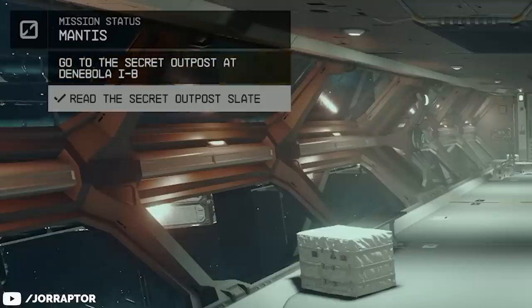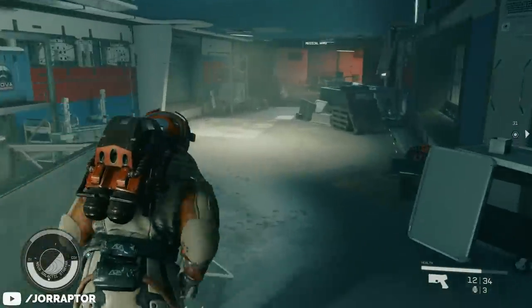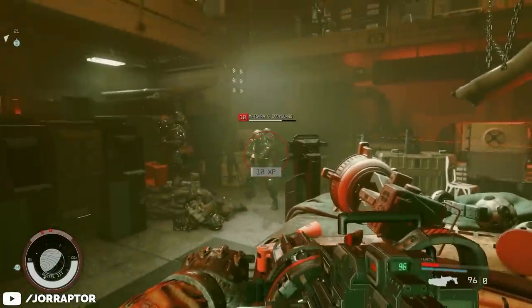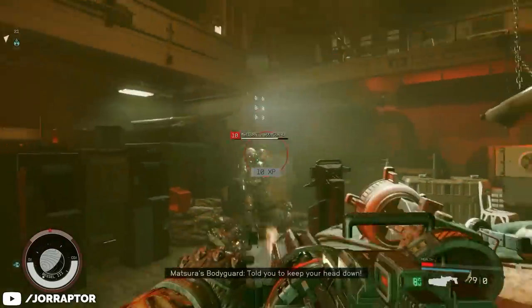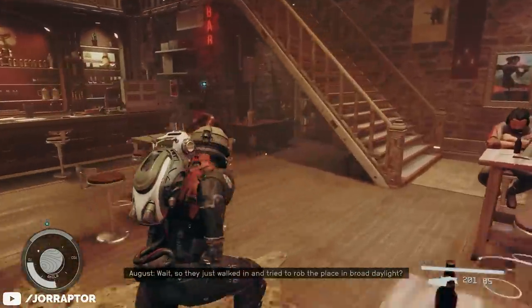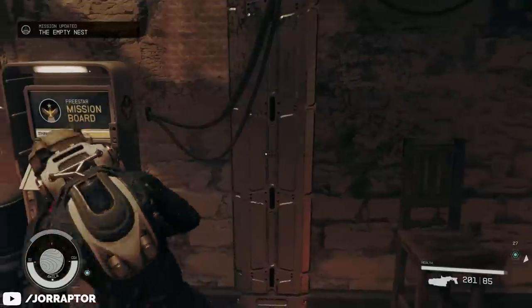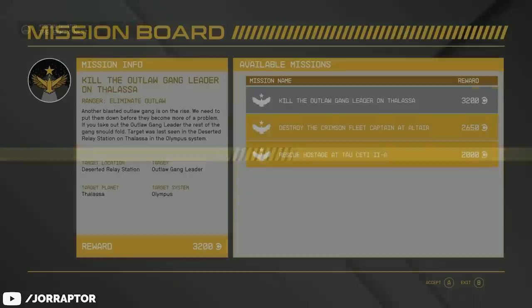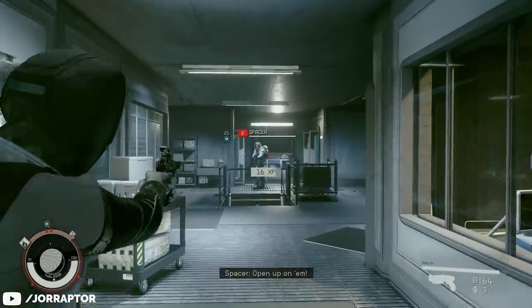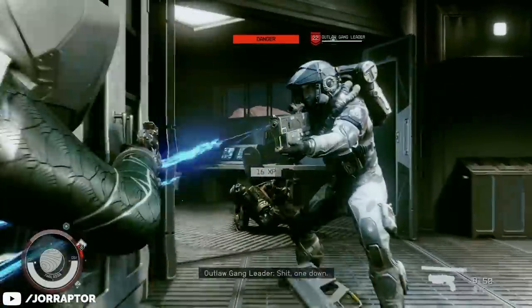If you already completed the Old Neighborhood mission and did not loot the note, you can go back to the Star Yard but the bodies will be gone, so you can't get the note that way. Luckily there are other ways. Polygon reports getting it during the Back to Vectera main mission while fighting pirates, so keep an eye out during that one. Also, during the first main mission on Aquila, you'll meet Emma and can grab quests from the Freestar Rangers mission boards. If you do the ones where you go after a gang leader and they're of the spacer faction, you can get the note there.